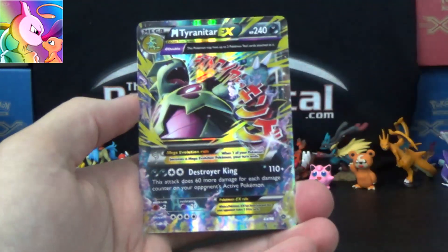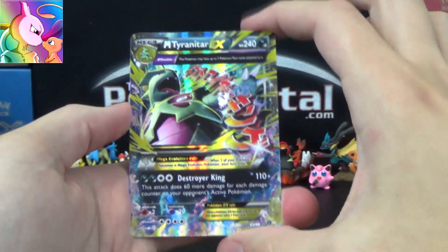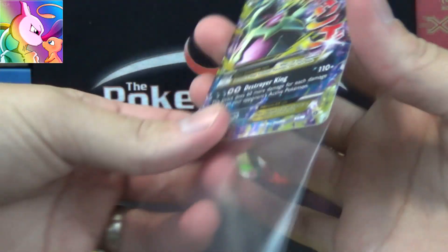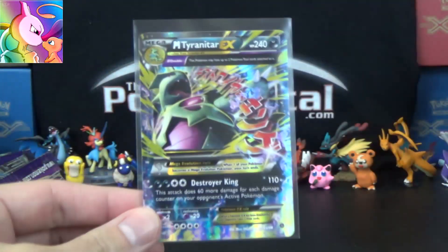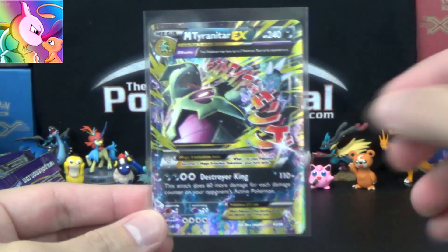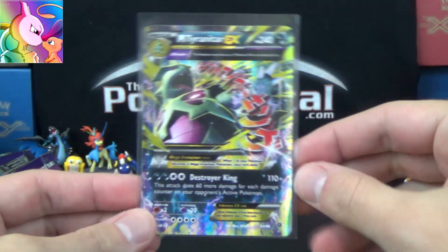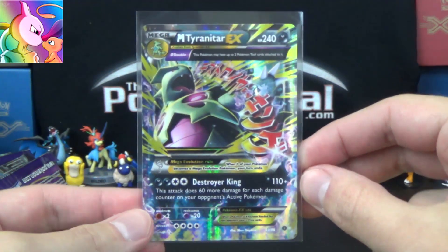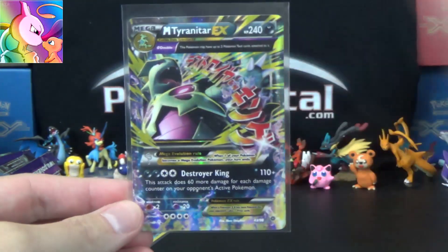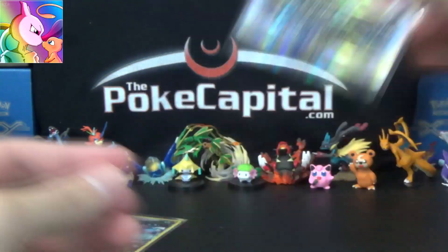And our final card this opening is the Mega Tyranitar EX — awesome sauce. Anything you can get an EX from just three packs, holla. This is again the one with the Shrurikane, which can do thousands of damage in the right circumstances. It's pretty insane. So, there are the spoils from this opening with that last pack magic.